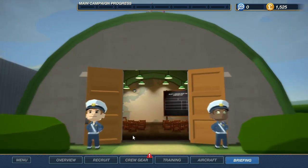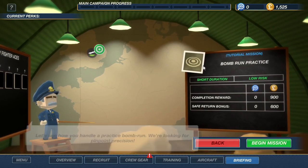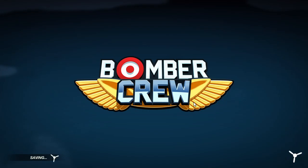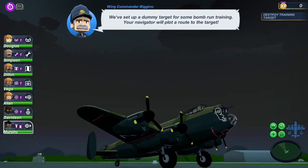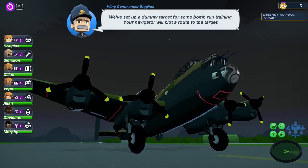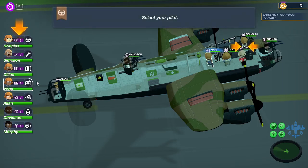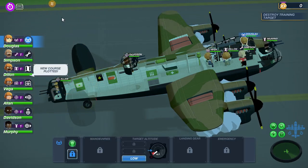Completion reward - some money I guess. It's low risk. What's the worst that could go wrong? I've got three gunners - one in each turret, that's nice. Take off. Let me get my engineer, let me get my navigator.